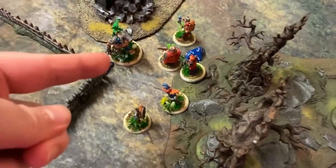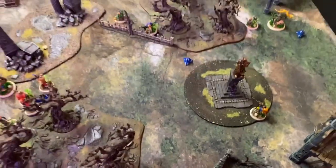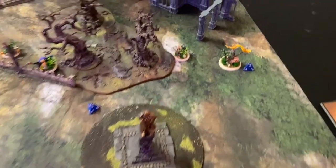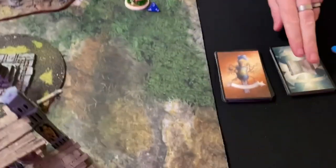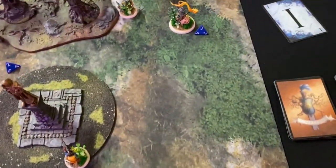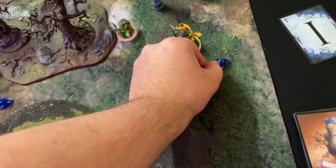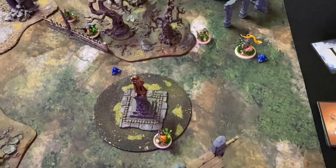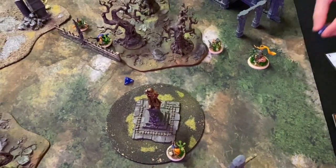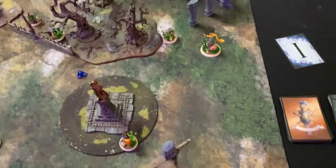Doug moves up and tries to dig up some Moonstone — draws an Arcane card from the deck, gets a one. He digs at one for that point, spending two energy total. We check for a Catastrophe as the next card — no. Cool.